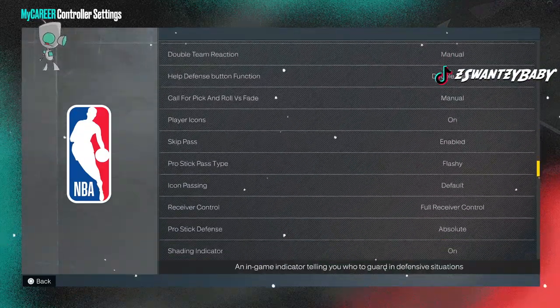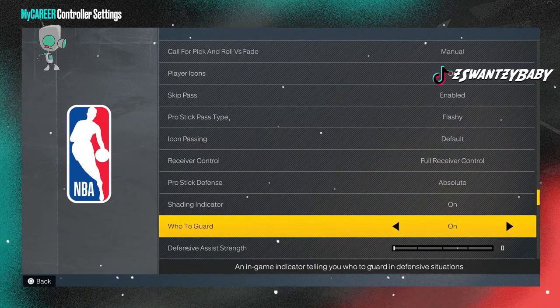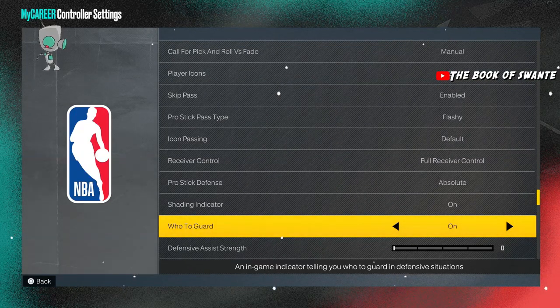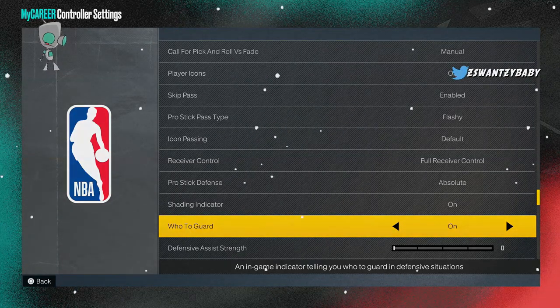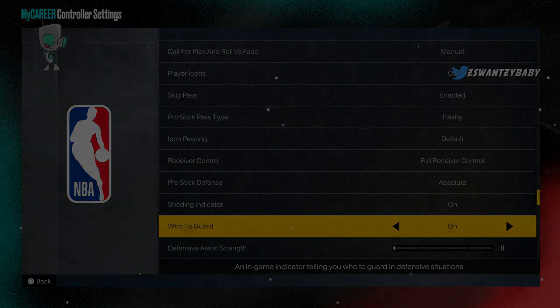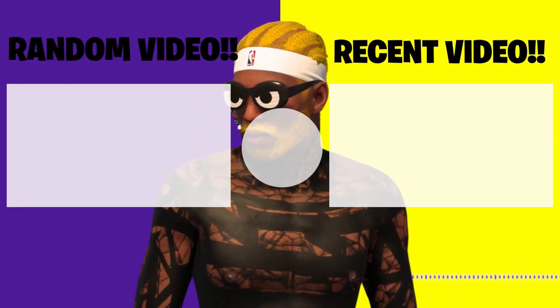I keep my settings on and I keep 'Hood to Guard' on. I see people keep taking off Hood to Guard — stop. It does not do anything negative. You take it off and it's not going to pull you less, so keep it on. Just so you're aware, because everyone should know that.